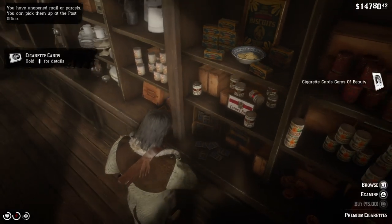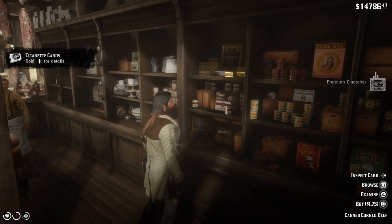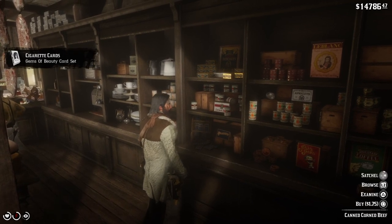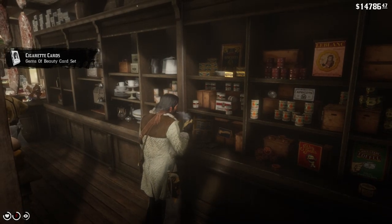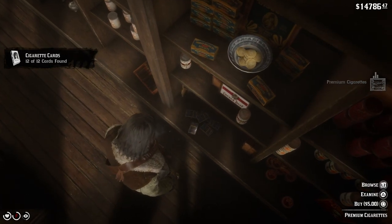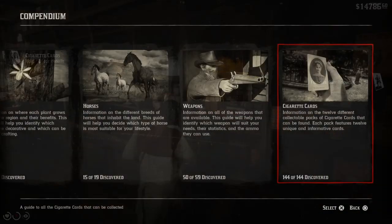You can go to any general store. I found that the best are either Blackwater or Saint Denis, but I really like Blackwater more. It's random what cards you're gonna get, so you really never know. But even with that I was still getting cards I didn't have — either I was getting lucky or it's just how the game works with the probability. I'm not sure, but it worked out.